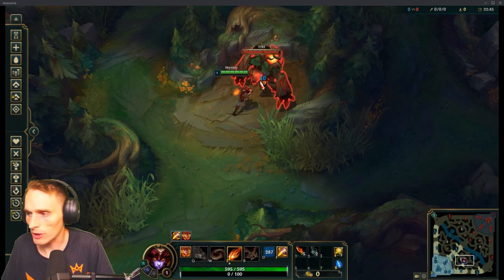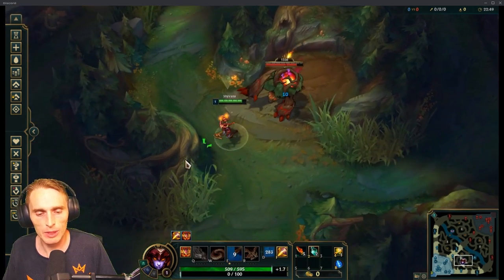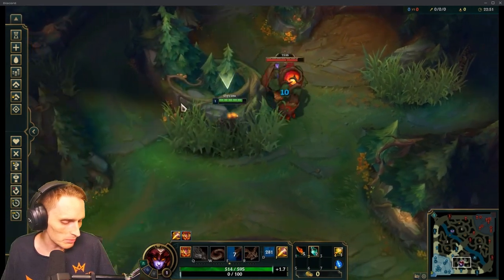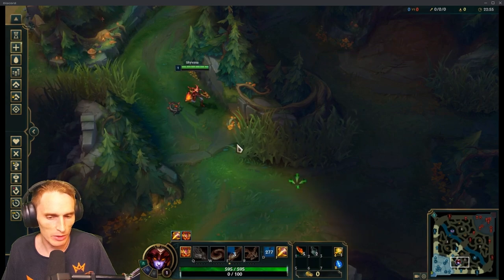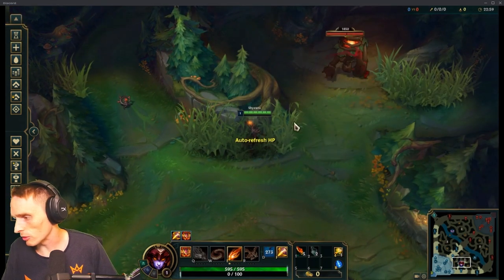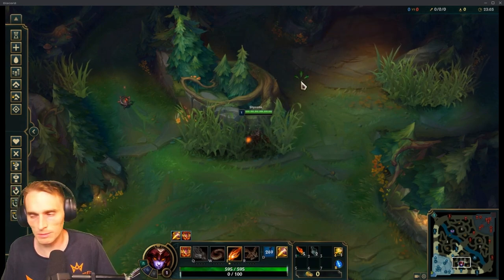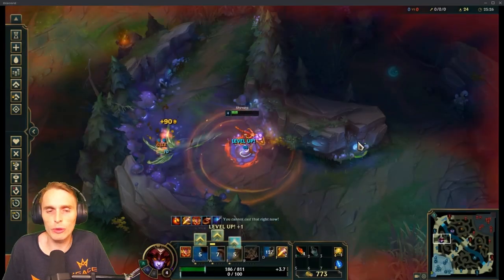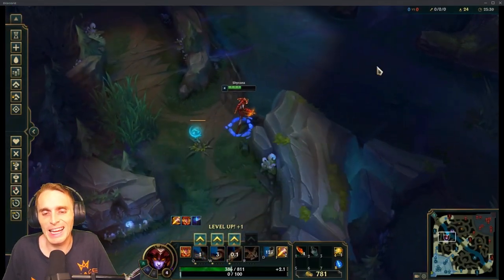Don't start it yet. Back up again and reset — press Shift+Z to get your health back. Press Shift+Z again and wait — I want you to do this right because I want to get your timer started. All right, go ahead, go again. You're good. You're at 2:18.